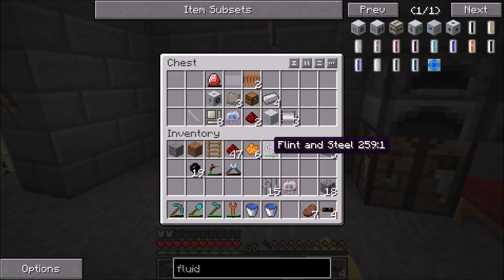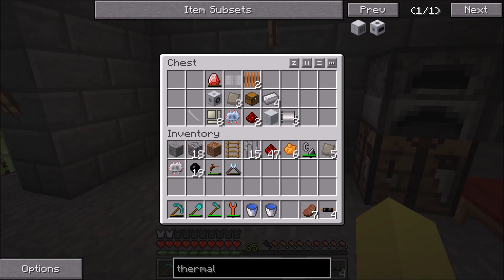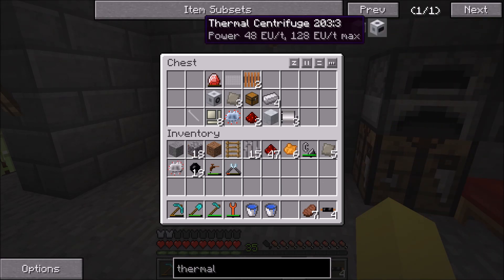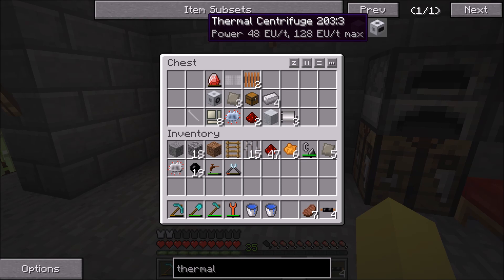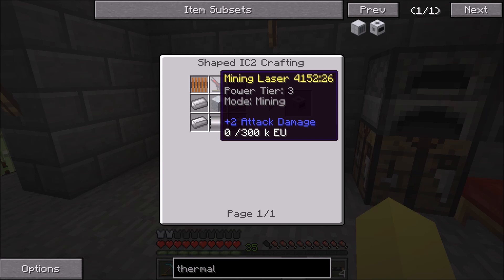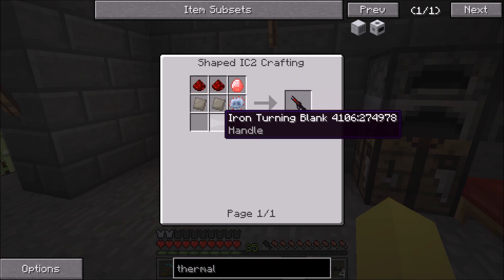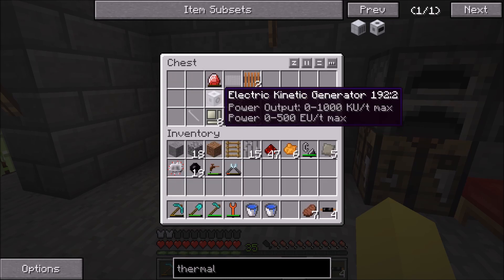What we need to do now is make the thermal centrifuge. The thermal centrifuge is a little bit more expensive. You can see we're getting into the higher brackets of energy usage — this one can go up to 128 EU per tick and it is relatively expensive. We need an advanced machine casing and a mining laser. The worst part about this to make is probably the mining laser, because you need an iron turning blank which is made into a handle.